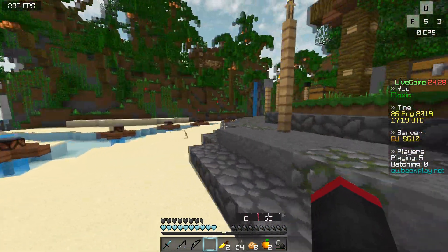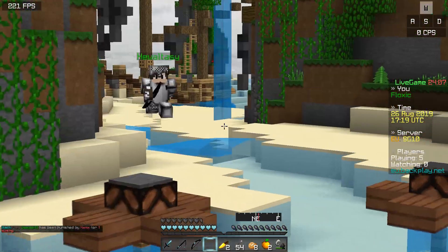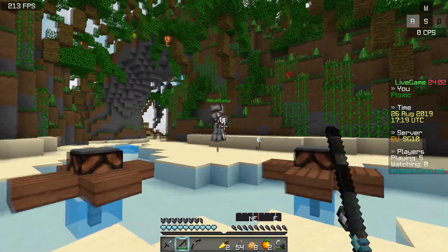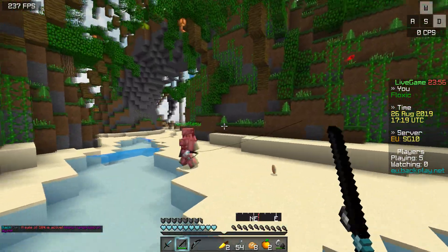Yeah, let's just wait at spawn here. I don't know where to go. Usually people come to spawn at this point in time. There we go, there's one guy. This is the guy that got the stone sword off of spawn. He's actually full iron now, so I think that stone sword helped him out a lot.